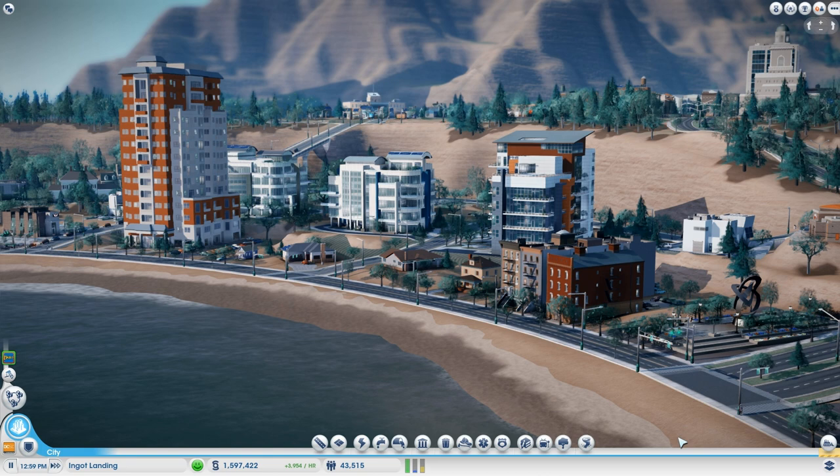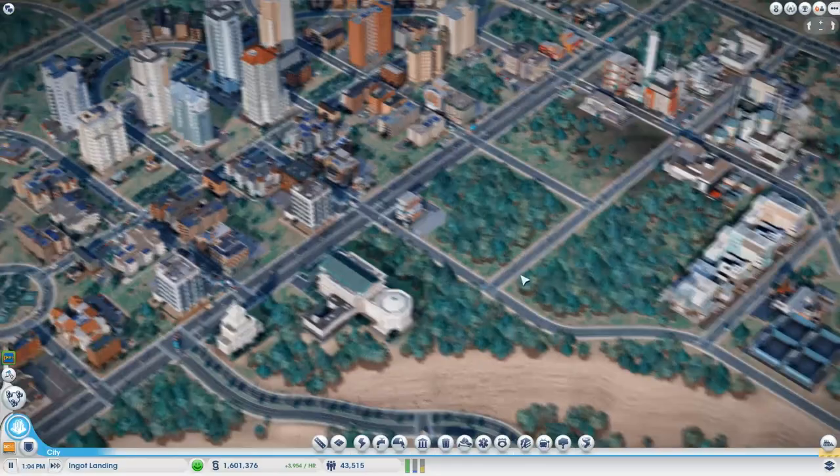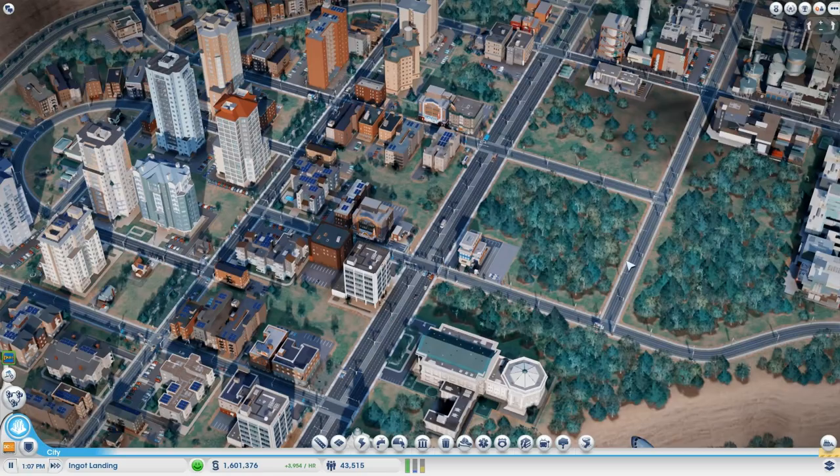Hello everybody, Zat here with Strict Toaster and this is our season finale, episode 12 of our Design Duel. Say hello, Strict. Hello, Strict. So I was fixing my sound issues and Strict was thinking I was recording — well, not his fault, I told him I was recording and he did a bit of editing to his city.